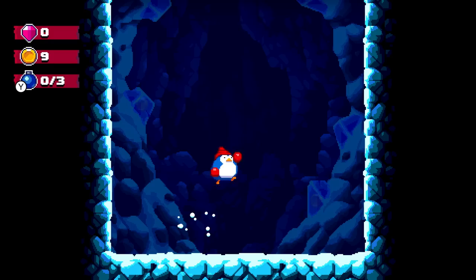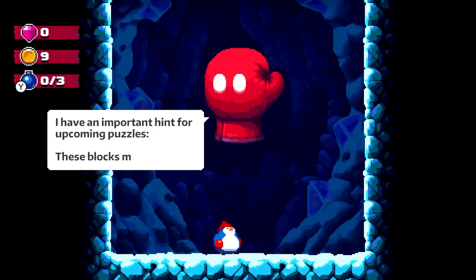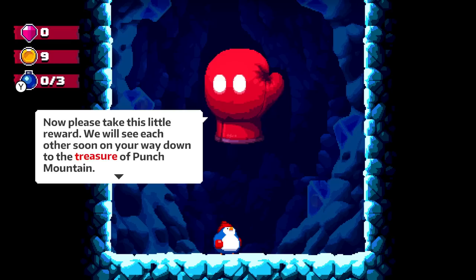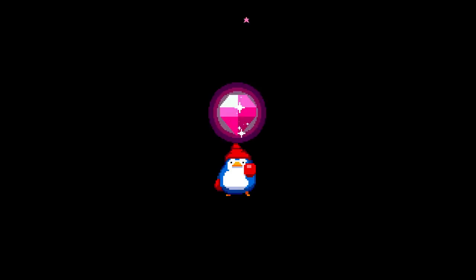We get a lot of coins for that. You made it! Color me impressed. I have an important hint for upcoming puzzles: these blocks must never pile up to the top of the cave, or it's game over. Now please take this little reward — we will see each other soon on your way down to the treasure of Punch Mountain. Whoa, we got a big red crystal! So cute!